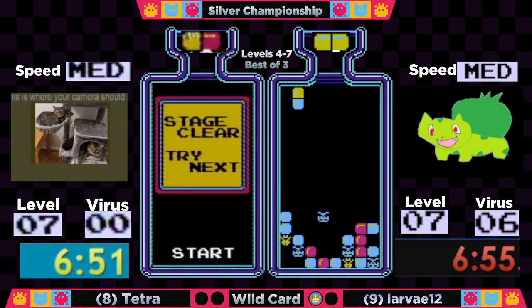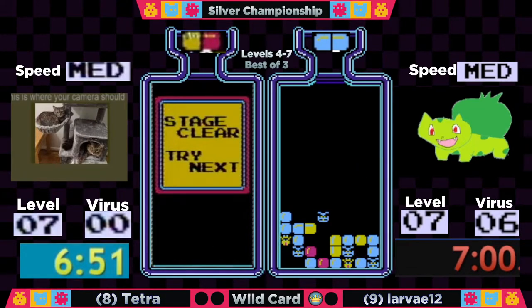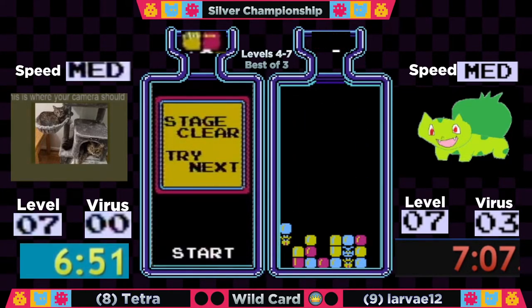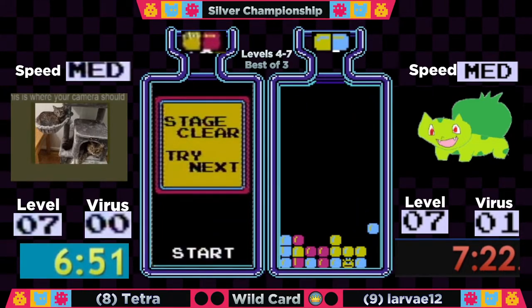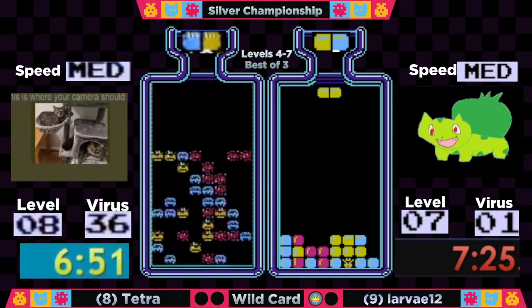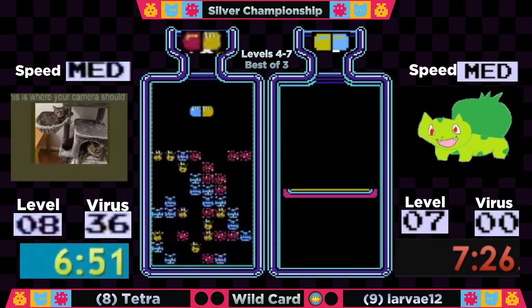Trying to maintain a clear board is always good so you have your plans ready. It doesn't necessarily mean a missed drop is a bad play — you'll see it from any level of player. It may look like a misplay but they could be setting up for something bigger. Larva is going to get out of here — gonna take some drop time, hopefully sub 7:30, and yes — a 7:26 for Larva.